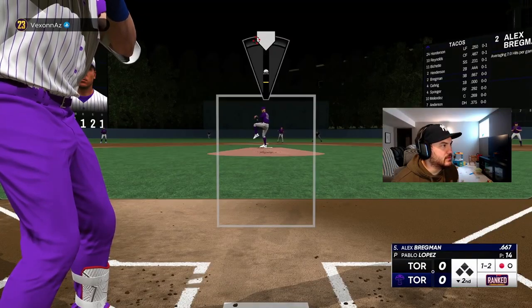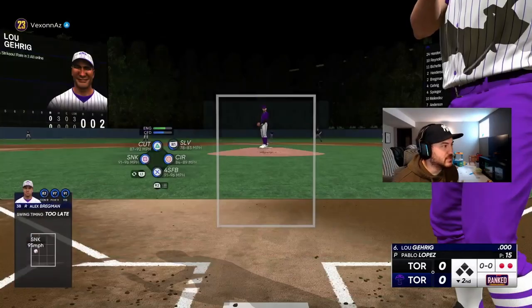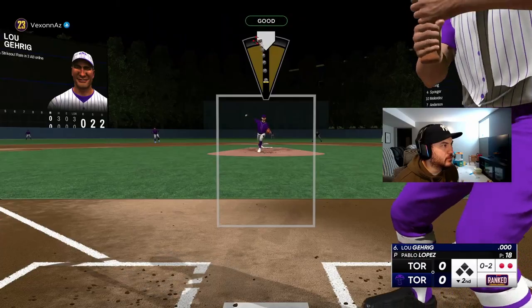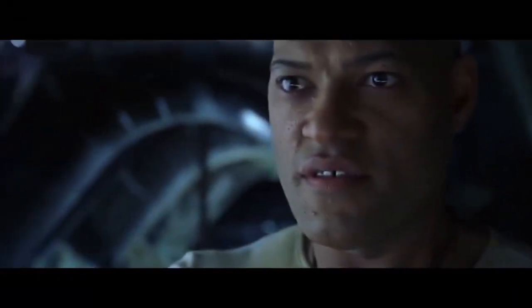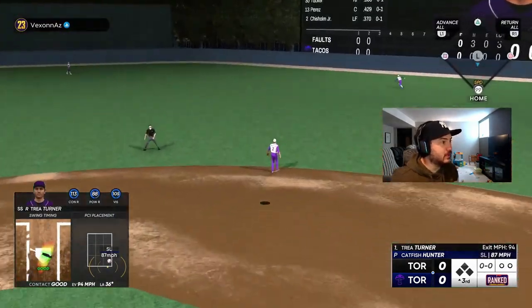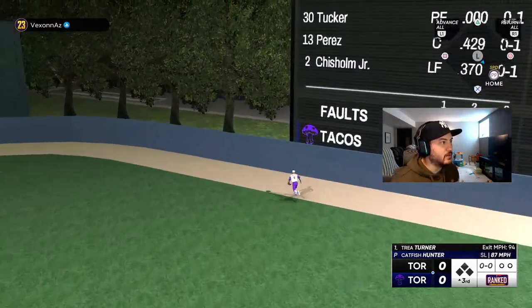We go right back to this inside sinker — works out. Cutter to the belt. We roll this over — there we go. We've got to get on the sticks. Back to the top of the order, Trey Turner — we need you here. He's beginning to believe. He's not running — that usually means it's going out. Let's go, Trey Turner!